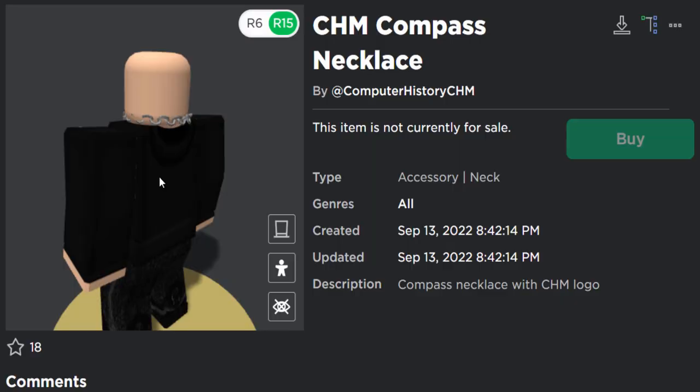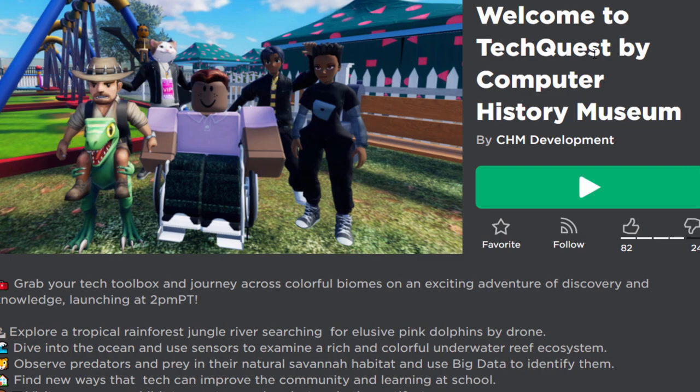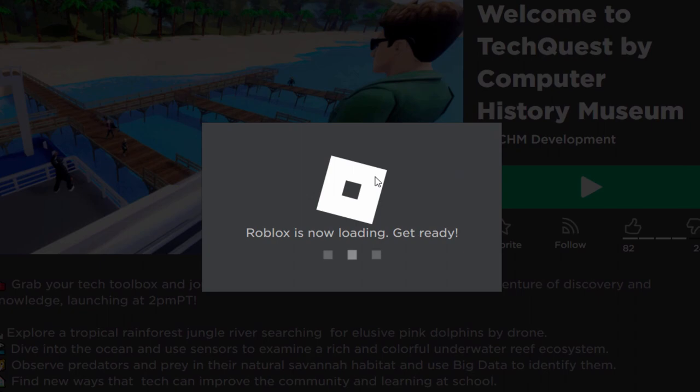I will show you guys how to get this in the event game. I will be linking this game down below in the video's description. It's called Welcome to TechQuest by Computer History Museum. It's a little bit strange, but let's go and join the game and let's get the compass neck accessory.